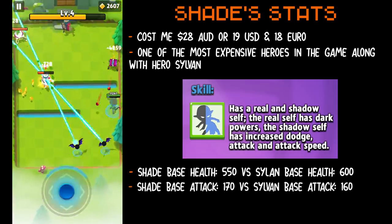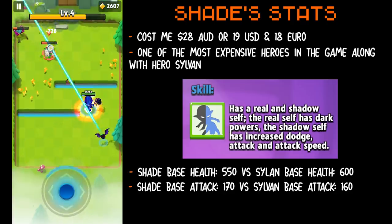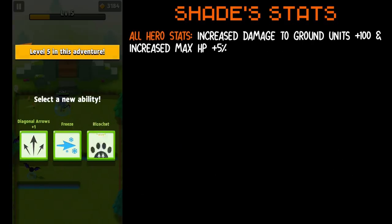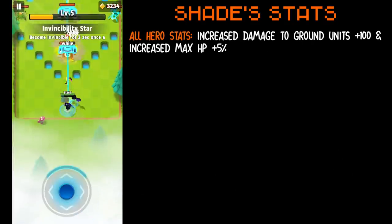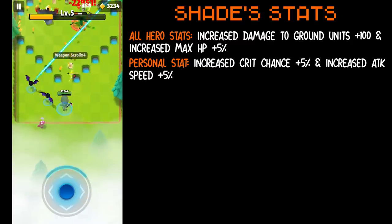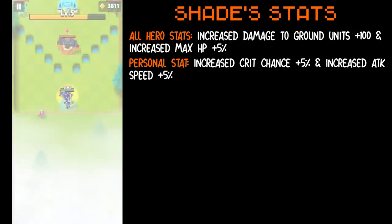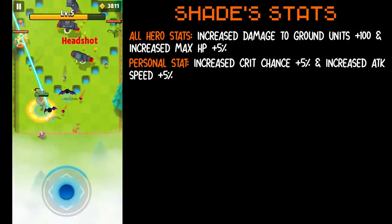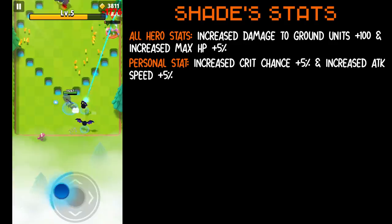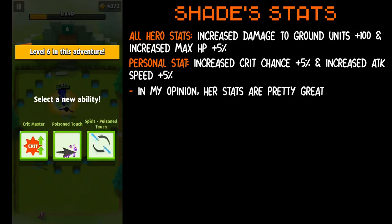Shade's base attack is 170, while Sylvan's base attack is 160, meaning Shade has higher base attack. Shade grants universal stats for all heroes: at level 20, increased damage to ground units plus 100, and increased max HP plus 5% at level 60. She gains a personal stat of 5% crit chance at level 40 and increased attack speed plus 5% at level 80. The damage to ground units for all heroes covers a lot of enemies and also considers the weapon's modifier, meaning the damage is not a straight 100 if you have a high damage modifier weapon. She also gains increased crit chance for herself, which boosts her damage quite a lot.